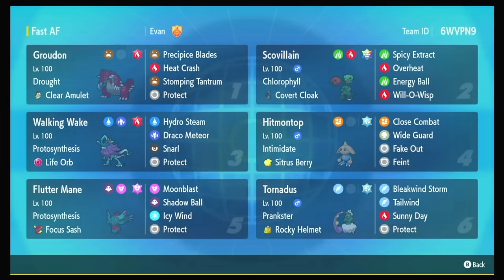So this Scovillain just gives Groudon basically a free Swords Dance whenever it can click Spicy Extract into it. You could also target the opponent with Spicy Extract — that'll give them a defense drop, but be careful because they'll get an attack boost too. Because it's a Groudon team, we've got sun partners. Walking Wake has powerful Hydro Steams in the sun with Life Orb and Protosynthesis. Fluttermane — the Sash set is coming back. Because Calyrex is faster than Fluttermane, you kind of need to struggle to position against it, so Focus Sash is a perfectly fine way to do that.